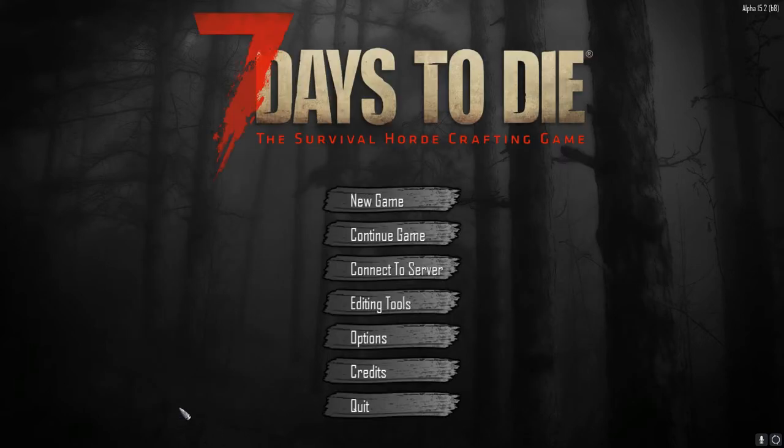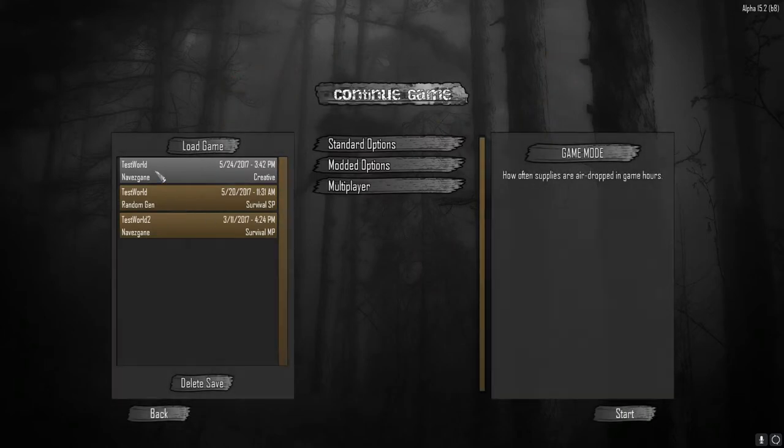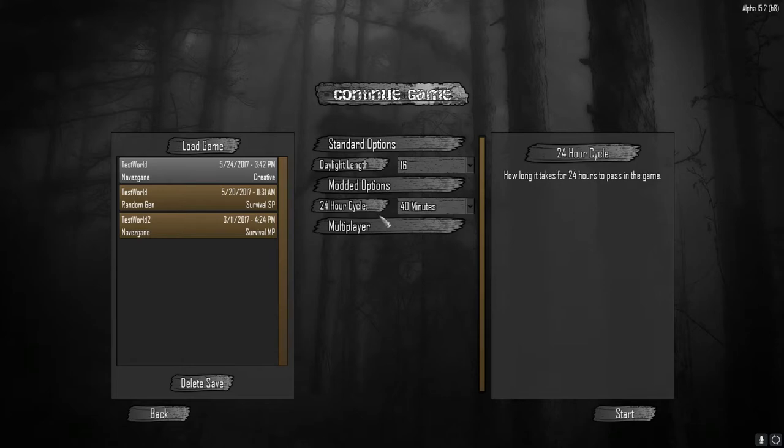I've already created one, so I'm going to continue my creative mode world. I've selected Navisgain to make it simple for me to find examples so I can show you some of the different types of blocks. These are the options if you select a creative mode world. I'm going to click Start and when we get in there I'll be back.